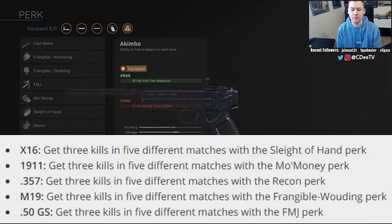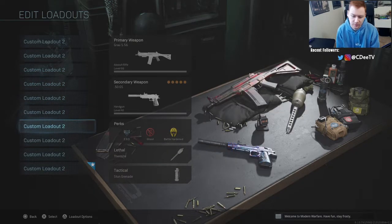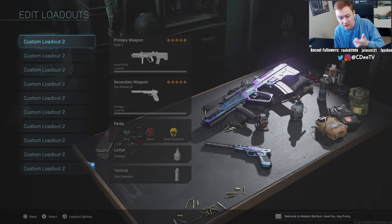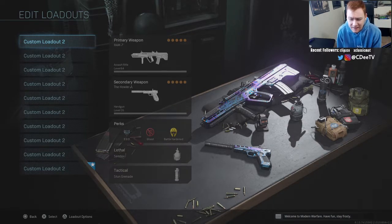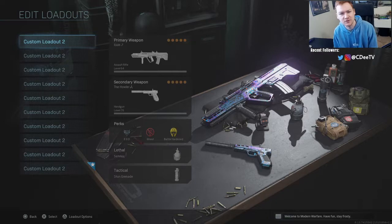This is just a list of all of them put together. What I did — and you guys can see the classes here — I have the X16, the 1911, the 357, the M19, and the Deagle, so a class with each pistol. Instead of spreading this out into a million games, since it's only three kills, I would put on the first class, get three kills with that pistol, change classes, and do that with every class so I only had to play a total of five games. This was the quickest way to get it, and I was able to get three kills with every pistol in the first five games I played. So I unlocked akimbo for all five pistols in just five games.